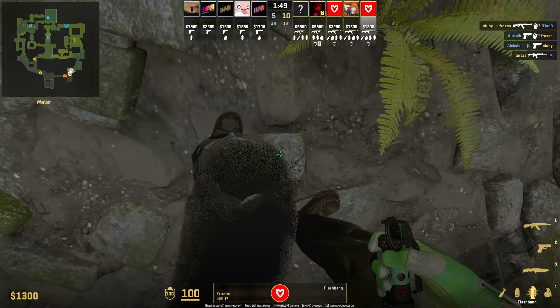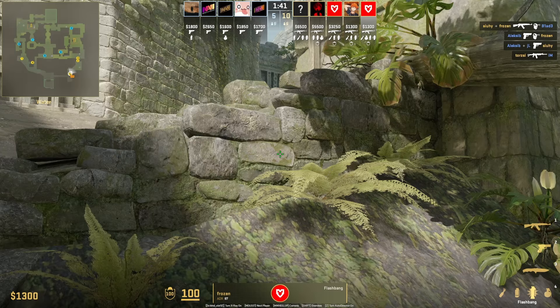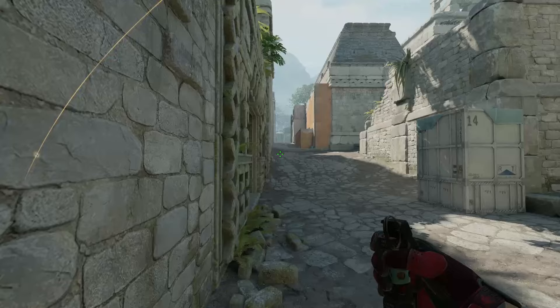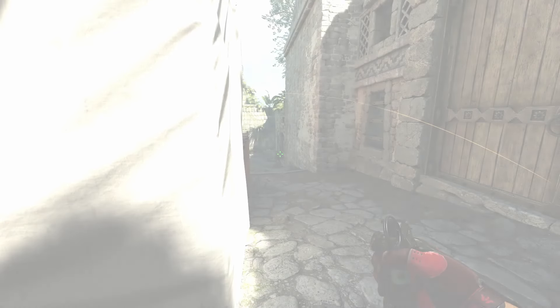Frozen has a flash to push through B door. Stand in the middle of that block, aim here, then run and throw the bind. However, frozen does not throw the flash. This is what the flash would have looked like had he thrown it — it goes over the wall and will blind anybody up close on banana, as well as the catwalk and lane side.